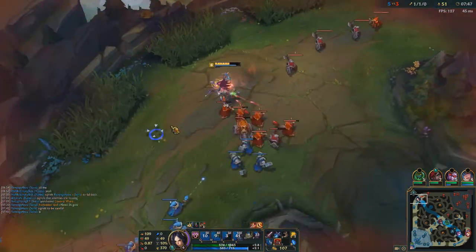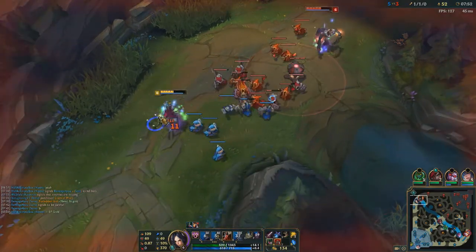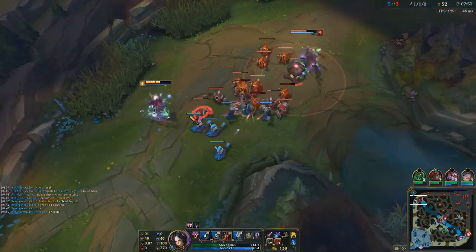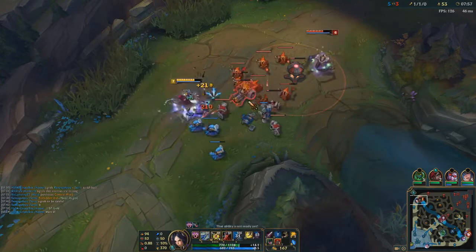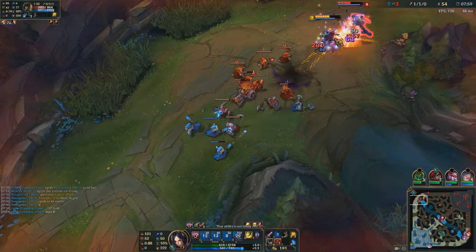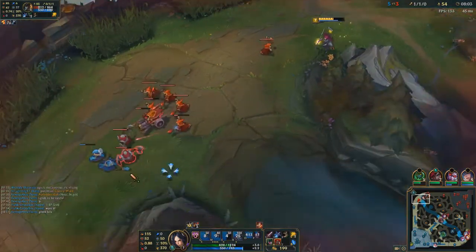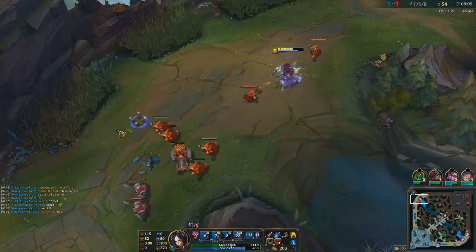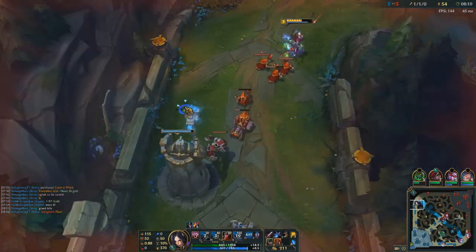Just getting that damage on him. He just uses his orange and runs away — it's so annoying, but it doesn't really win him the lane, it just gives him the survivability. He got his flash — flash for flash, I'll take that any day with Gangplank. I might miss a couple of CSs for that but it's fine.